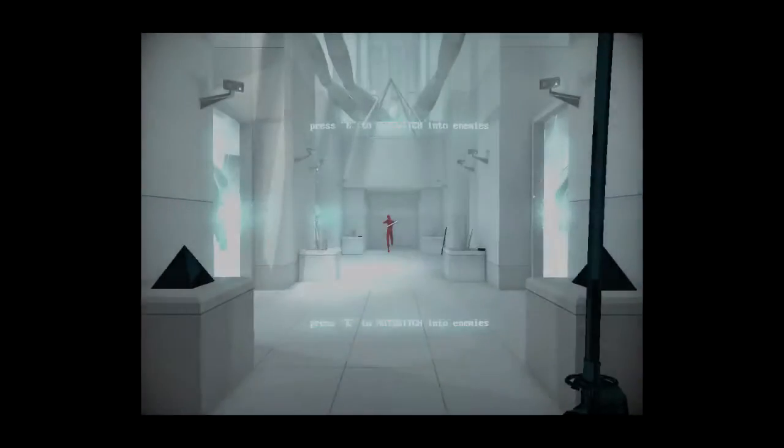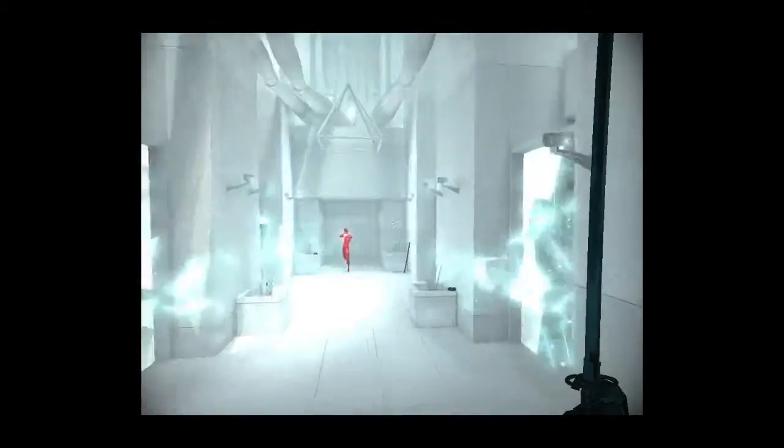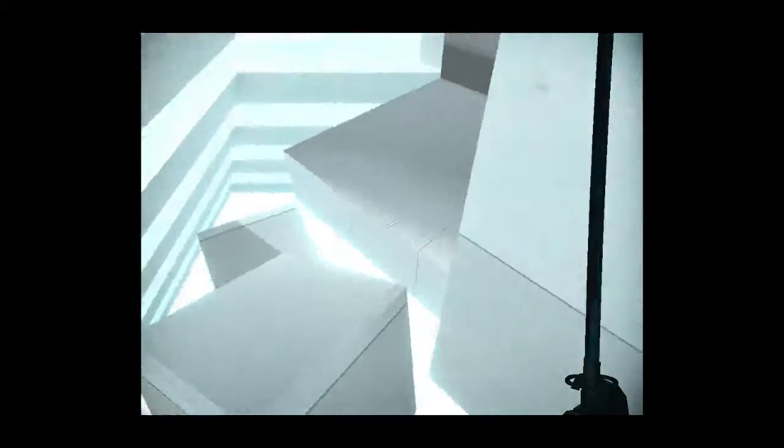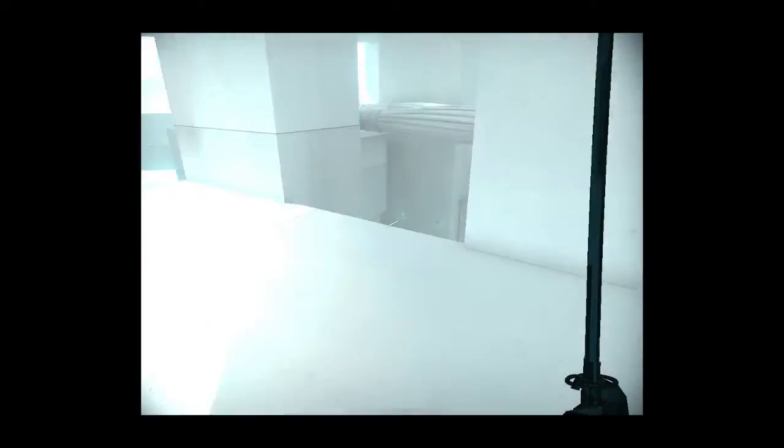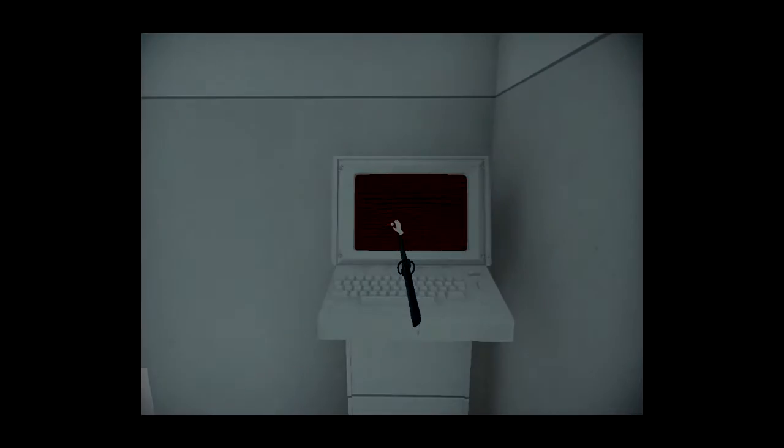Lobby is probably one of the faster secrets you can get. Basically, you want to jump through here, around here, go through the invisible wall, and then jump on these blocks. Jump across here — pretty easy. Jump around here if you feel like it, because you can get shot from there, but usually they don't hit. Then the secret will be down here.